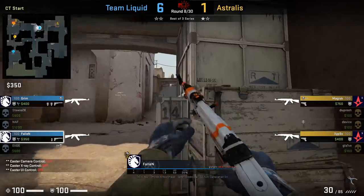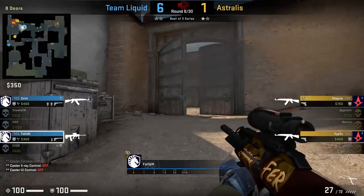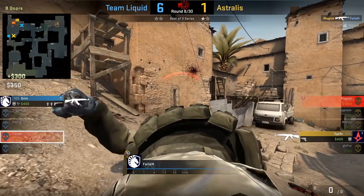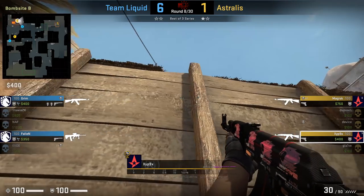Team Liquid are in a 2v2 retake. Fallen has the 200 IQ play by shooting his AK, then dropping it and picking up an AUG and shooting that gun as well — making it appear that both Liquid players are outside B. Zifnix, who was backside originally holding tunnels, hears the two different guns and gives up watching tunnels thinking both players are outside B. Grim comes from tunnels and kills him.